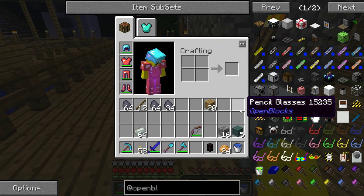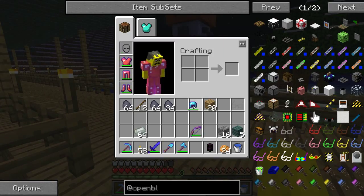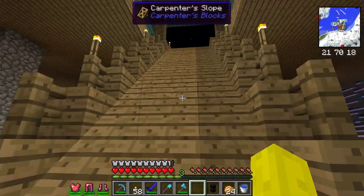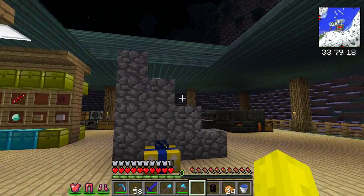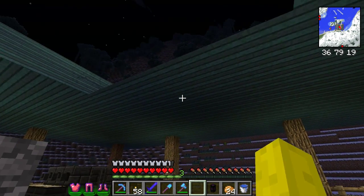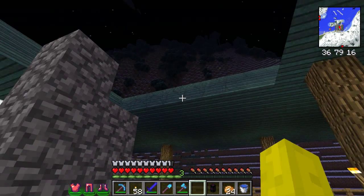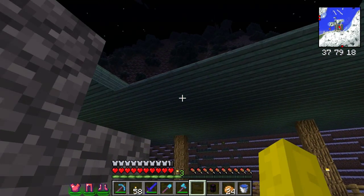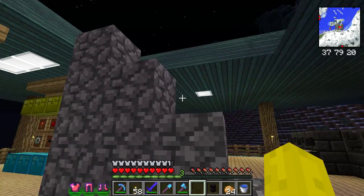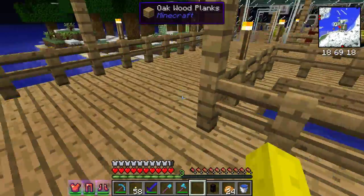There we go. I wonder if I put on fancy graphics whether I can see the invisible blocks better. Let me try that real quick. Yeah, I've got my glasses on — it might be easier to see in daytime too. I could barely see them right there; they're too hard to place. In the dark I can't see them at all — I think that's my main issue. I'll worry about that later. Anyway, we got the coke ovens done.